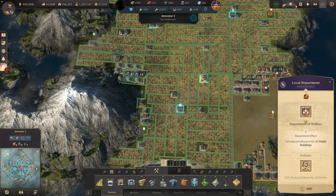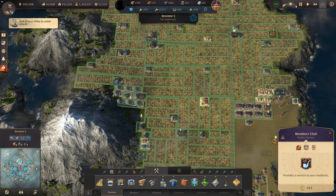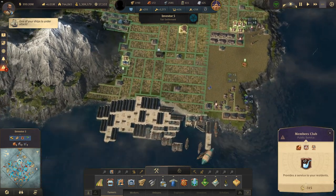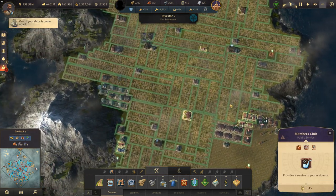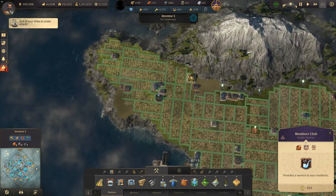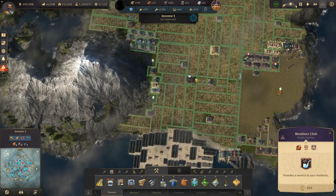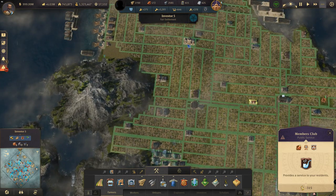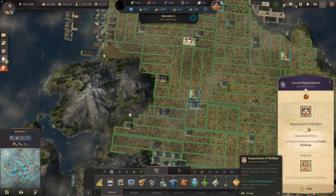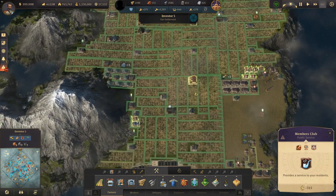For this perk to work from the local department, I need to be in range of a members club, which is also a need of an investor. You can see the coverage I've got on these members clubs — one, two, three, four — and we're covering the whole island. So four members clubs with the boosted range from the palace, plus 22 area of influence for public buildings at level six, cover the whole island.